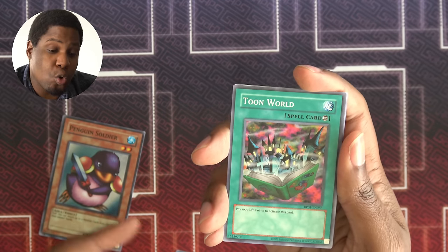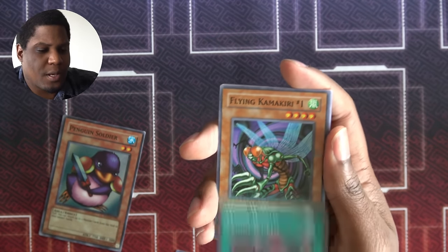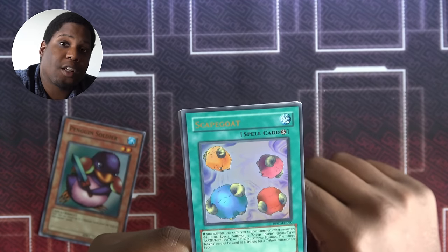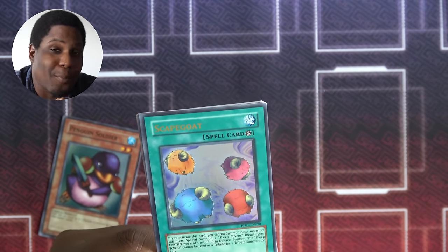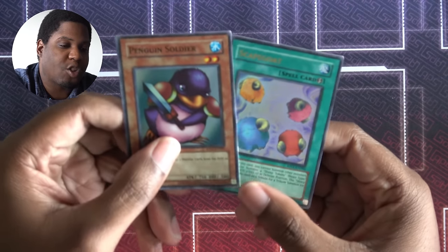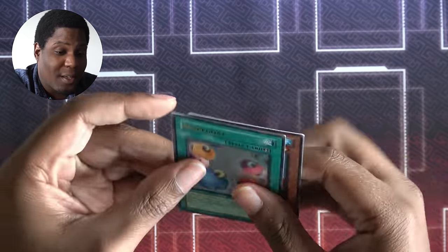Umiiruka for water stuff. Toon World — I want to do Toon things; I think this is only my second Toon World. Flying Kamakiri #1. Scapegoat — an ultra rare for the stall. You cannot tribute Scapegoat tokens for tribute summons, but you can tribute them to summon a Relinquished, so I have to keep that in mind. Brave Keeper Servant, Harpy's Lady, Hane Hane, Maha Vailo. These weren't bad at all — good commons, plus an ultra rare Scapegoat and a super rare Penguin Soldier. You're not beating the Joey allegations.